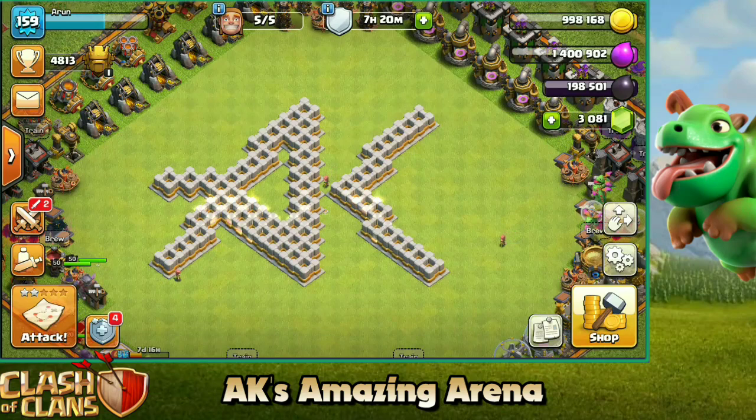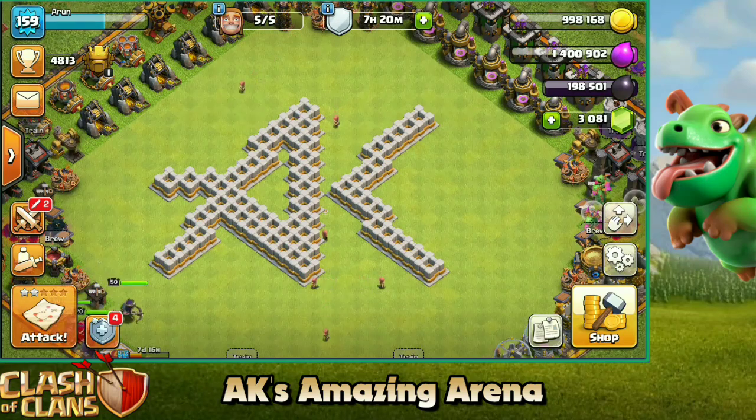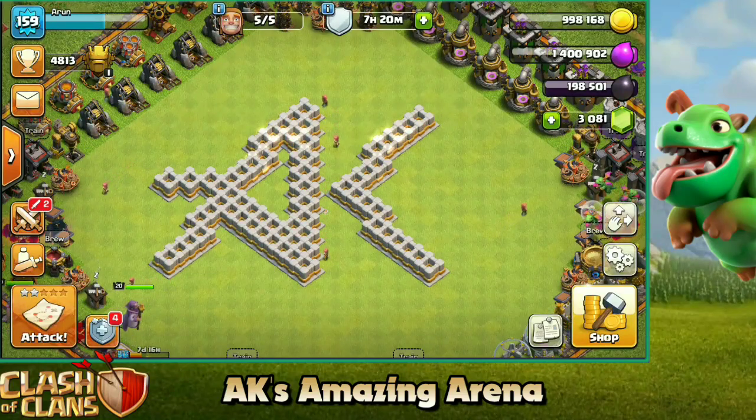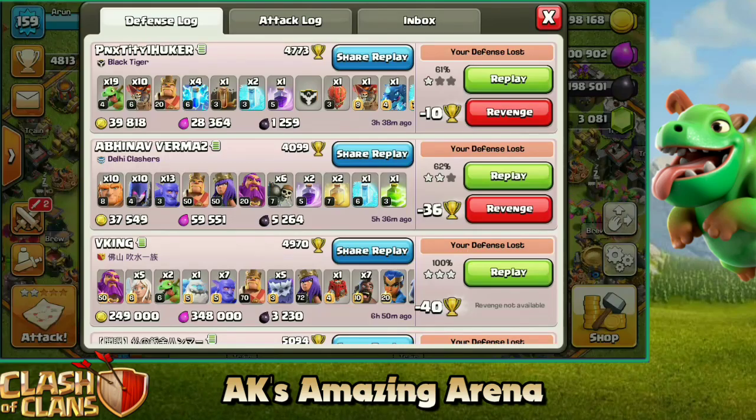Welcome back to the arena guys. Today we are here with another episode. I'm going to show you guys how you can two-star Town Hall 13 bases with Town Hall 11. I think this is going to be very useful for CWL, also for trophy pushing. This is a strategy that I used to trophy push my account to Legends — we made it yesterday.